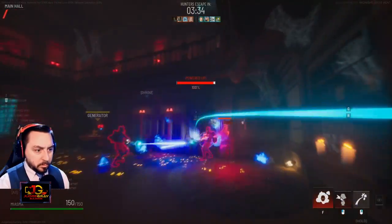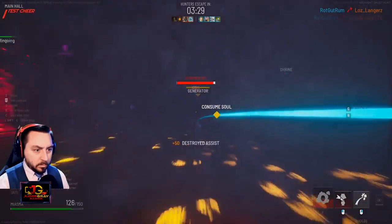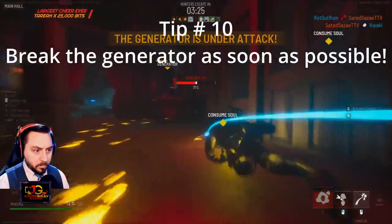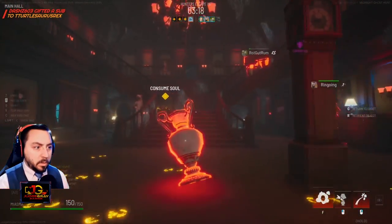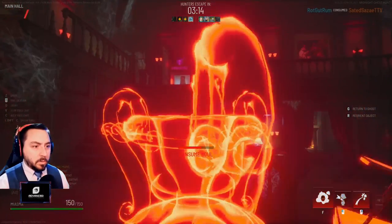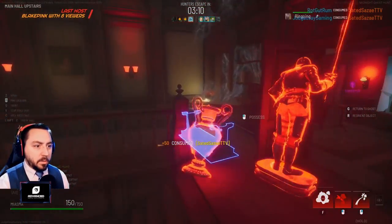Swapping equipment during the hunt or during midnight is very powerful. Taking this ability away from the hunters can be crippling. My tenth and final tip is, break the generator as soon as possible. While it may not be feasible prior to midnight, your team needs to make sure they break it after midnight. Not only does it prevent the hunters from swapping gear, it spawns orbs. Having these orbs right next to the fighting area can turn the tide of any fight.